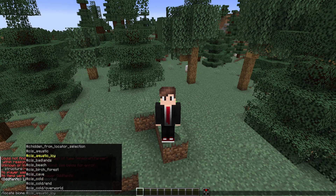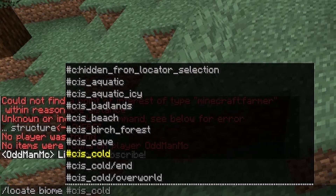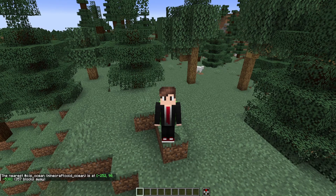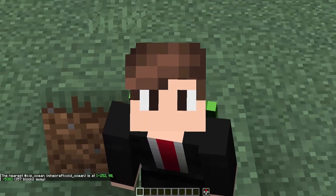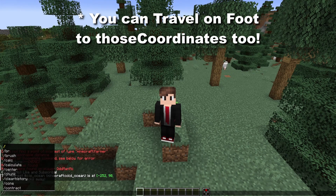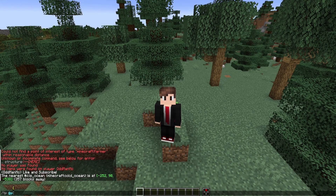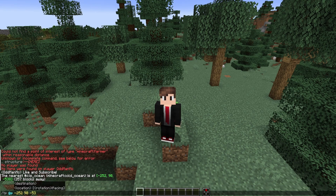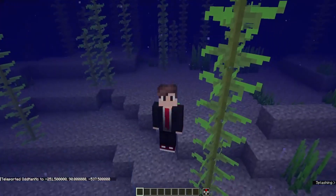If you choose biome you then have a giant selection of the different biomes in the game. So if I keep scrolling down and I want to find an ocean, all I have to do is click on that and hit enter, and it's going to show me the coordinates for that ocean. Again, I don't use this in survival, only in creative. Then in order to get to that location I just have to type slash tp and then at t, and add in the coordinates, which for this is negative 252, 90, negative 538. Once I hit enter it's going to teleport me there, and we found the ocean.